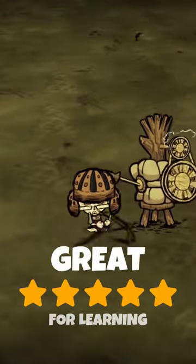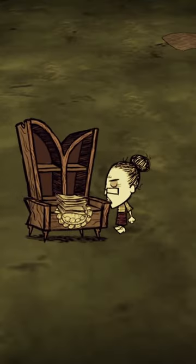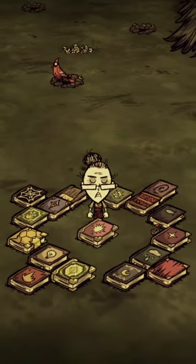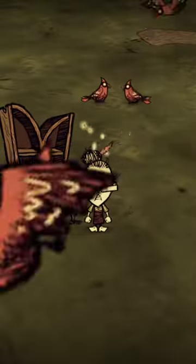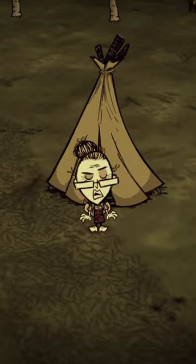This makes her great for learning crafts and having a fast start. Wickerbottom's special ability is being able to craft 17 books that, at the cost of sanity, will do anything from spawning birds and casting lightning to summoning grumble bees.